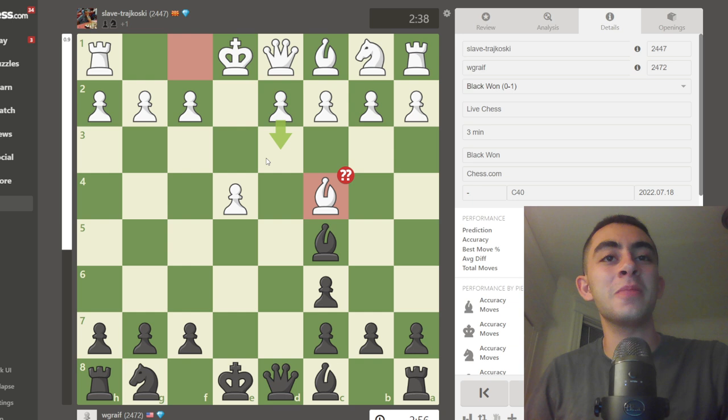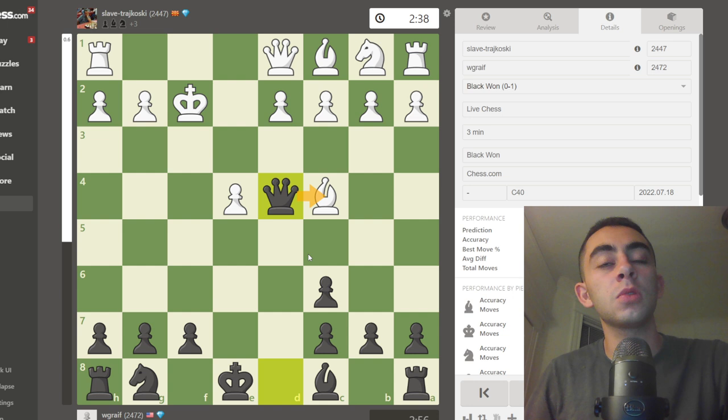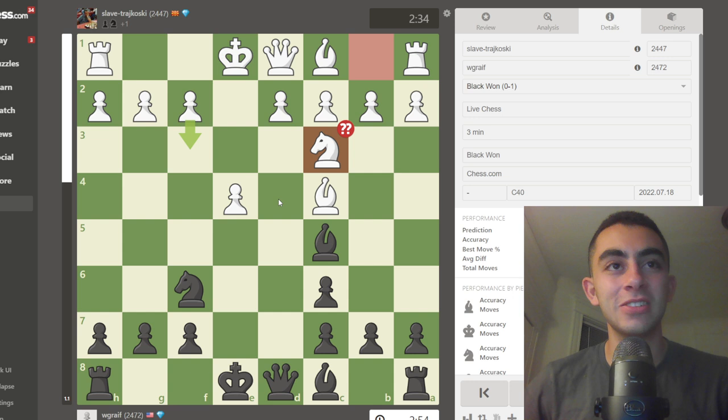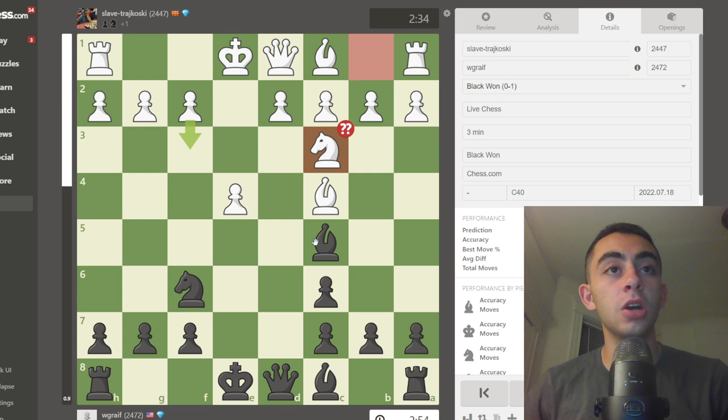The engine is a little bit upset with me because it wanted this little trick — takes, takes, and queen d4 check to win a pawn — but I was looking for some excitement and played knight f6. My opponent just protected e4, which is a blunder. I'd suggest you pause the video and figure out what to play here for black. Black can play bishop takes f2 again and queen d4 check.